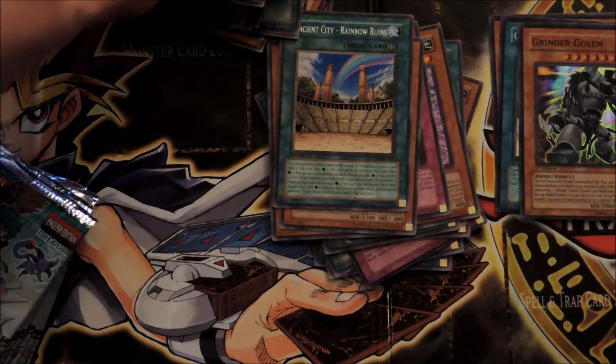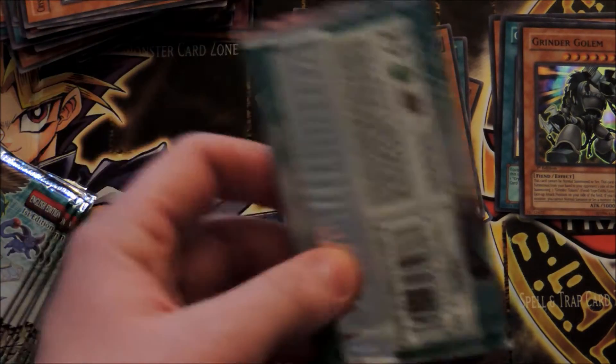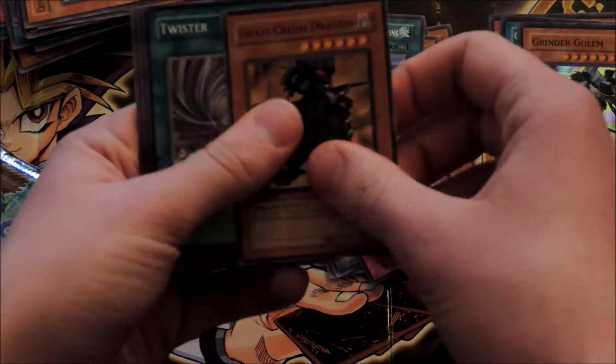This card — Rainbow Ruins — is very good in Crystal Beast decks, particularly because of all the Crystal Beasts you have as spell/trap cards. You can do some pretty crazy stuff with it. Another Crystal Pair as well.